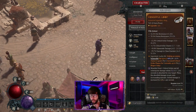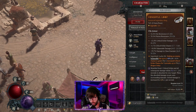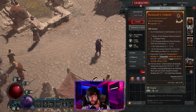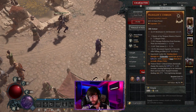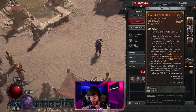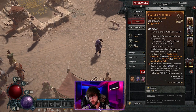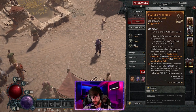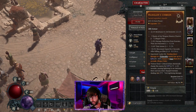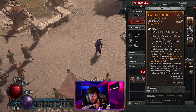For the second ring, same stat priorities: critical strike damage, critical strike chance, vulnerable damage, and maximum life. I use the Mangler aspect here temporarily — dealing direct damage to a vulnerable enemy has up to 62% chance to daze them for two seconds. Since we're already dazing everyone with dashes and applying vulnerability everywhere, and we deal more damage to dazed enemies, this is a solid placeholder until you find something more useful.